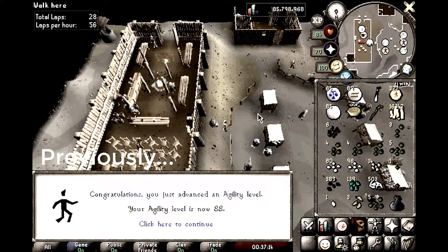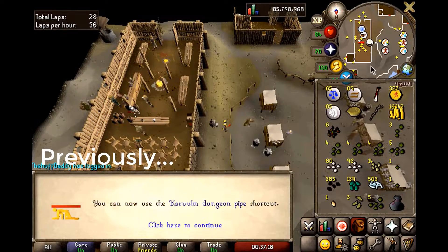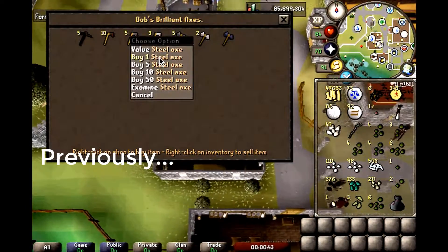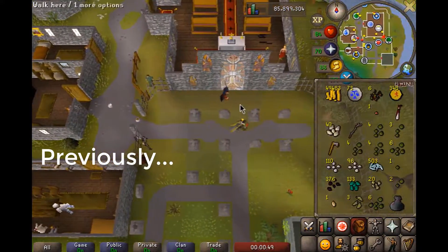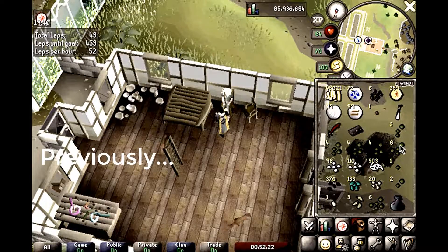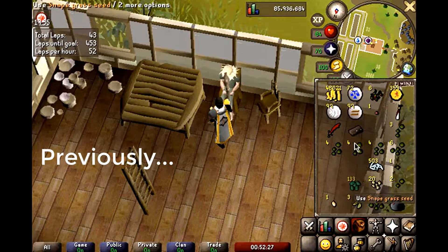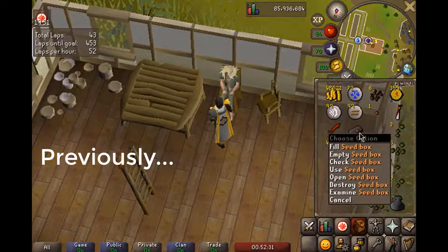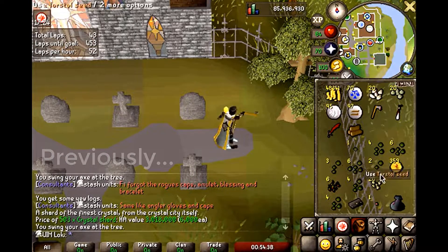We also achieved level 88 Agility, unlocking the Hydra shortcut. Once we're 95 Slayer, we'll be grinding the Hydra and this will come in great use. Towards the end of the last video, we got locked out of farming contracts with an abysmal White Lily into Cactus into Orange Tree Seed chain. In order to resume contracts, we have to somehow find an Orange Tree Seed. This will prolong our long-term goal of achieving the Ornate Rejuvenation Pool. I bring to you UIM Loki Progress Series, video number 17.